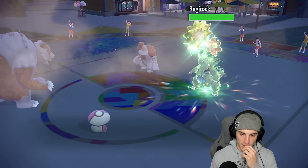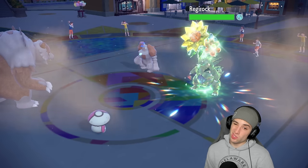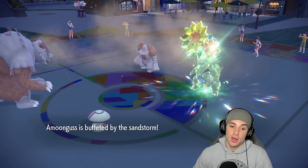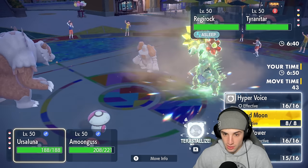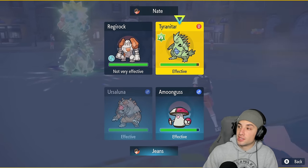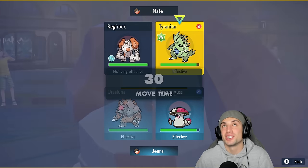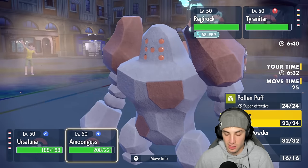Regirock is Spored so he's guaranteed asleep next turn. Tyranitar got a little buff. From here I'm really thinking of doing a Tera Blood Moon — I know I said I want to save Tera for Arcanine, but now is just such a good time. I'm gonna Terastallize and go into a Palm Puff into Ursaluna. Actually — no, we're not gonna play this stupid. We're gonna Terastallize and just go for Blood Moon. I know I want to save it for Arcanine but we have to do it now.